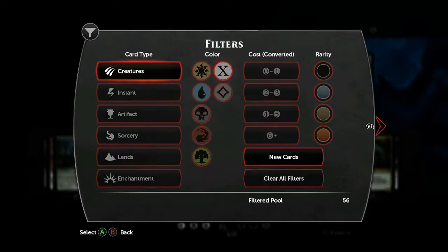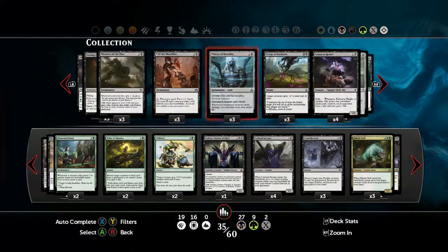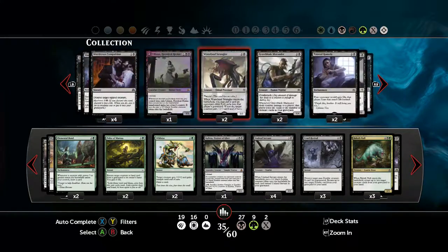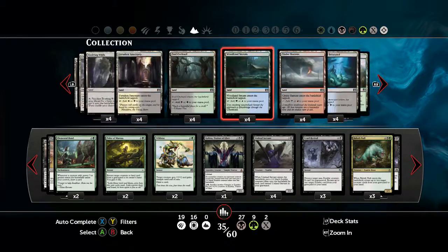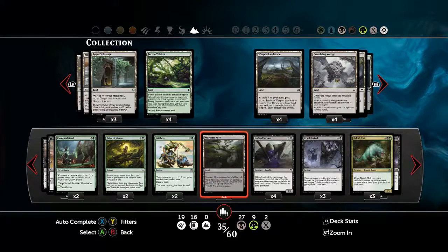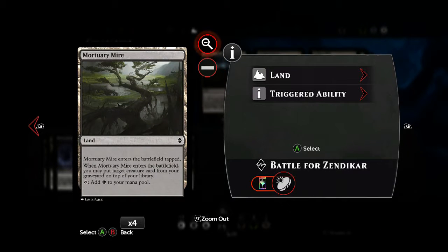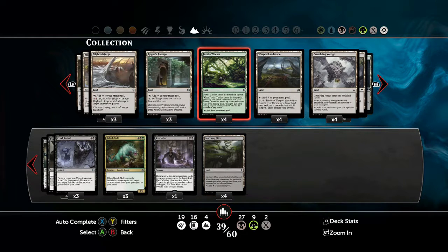Our deck is pretty much complete, so we can add our lands. We're going to have a little bit more lands than usual just to make sure we get the cards we need. Also, make sure that you tilt your lands slightly towards black. Another way of getting cards back with this deck is Mortuary Mire — make sure you chuck all four of those in there, because they allow you to take a creature card from your graveyard and put it on top of your library. Doing that with the death touch rats can really frustrate an opponent.